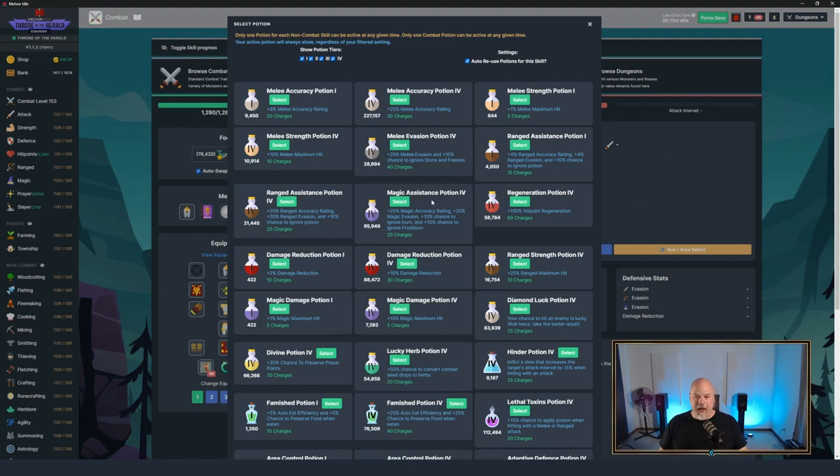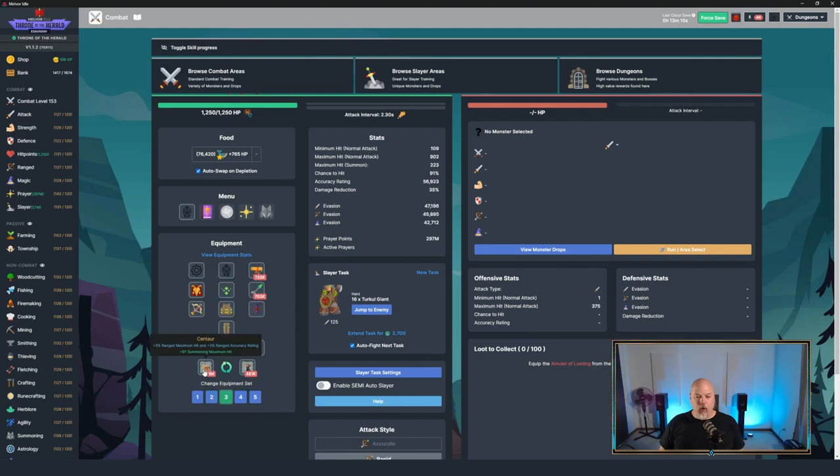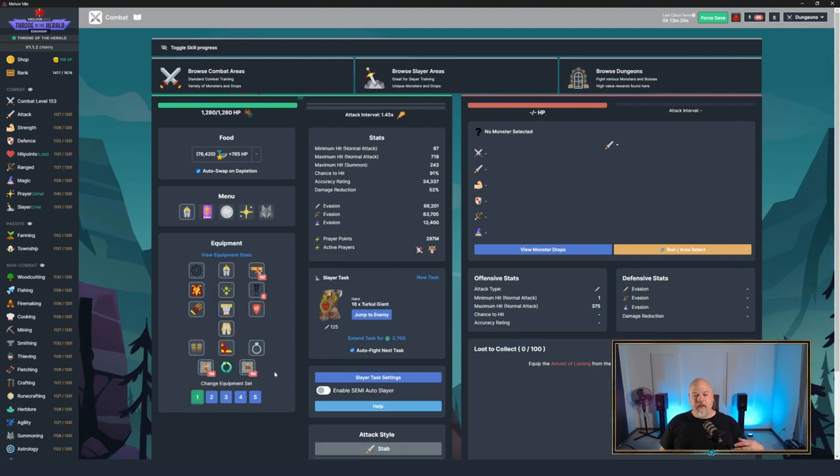Ranged assistance or magic assistance potions work for those respective styles. Regen Potion does not work in hardcore - it works in standard and adventure. Damage Reduction 4s are the go-to unless you don't need them. For tablets on the melee build I've got Minotaur and Yak - that gives you a little better damage reduction against a ranged enemy. You could also do Witch and Yak or Centaur and Yak for the same idea. You're following the combat triangle using the Yak tablet to get extra damage reduction versus what you're strong against, giving you an extra two percent.